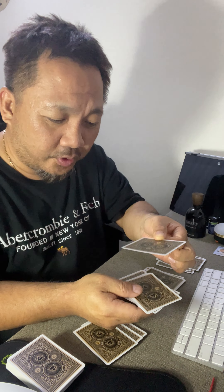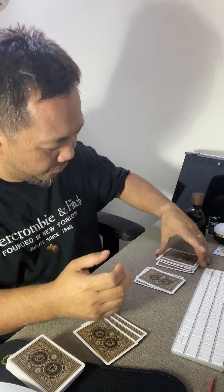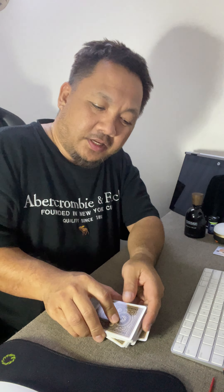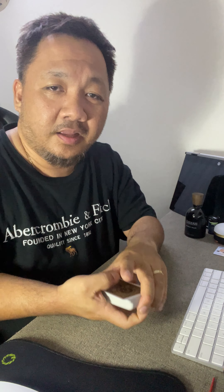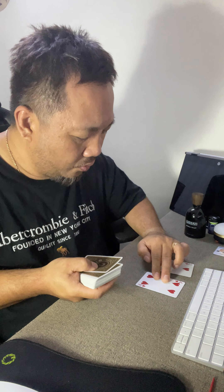This card trick is something very unique. Out of these 52 cards, let's make four sets. One, two, three, four sets of five cards each. First set: one, two, three, four, five. Second set: one, two, three, four, five. Third set: one, two, three, four, five. Fourth set: one, two, three, four, five. Let's set this aside.